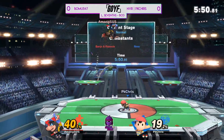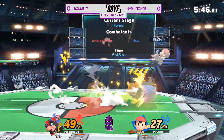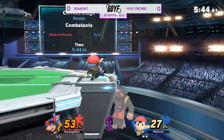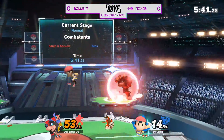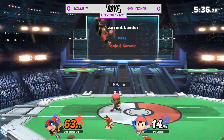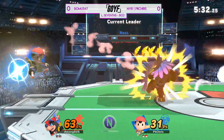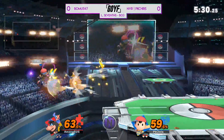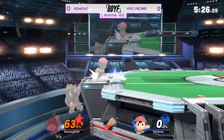Ness is a character that in some instances can be very explosive, and you'll see that with higher level Nesses. You saw shades of it with PK Chris before — using the magnet low to the ground for movement options and such. Not as quick a character as Banjo, but that's definitely going to be useful for him.